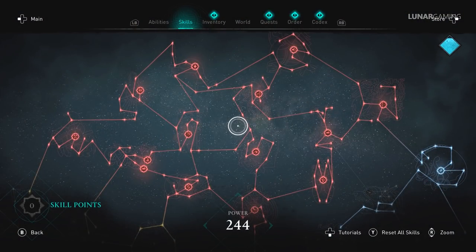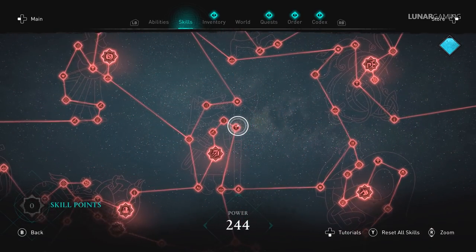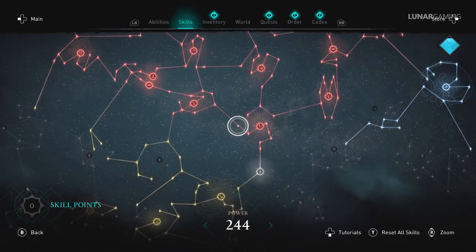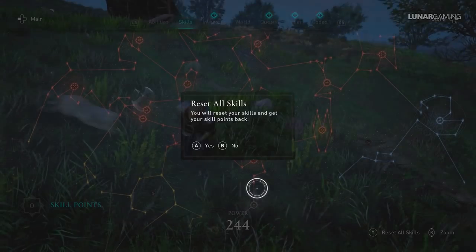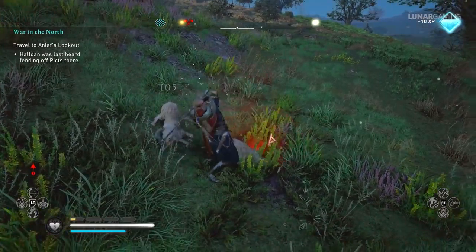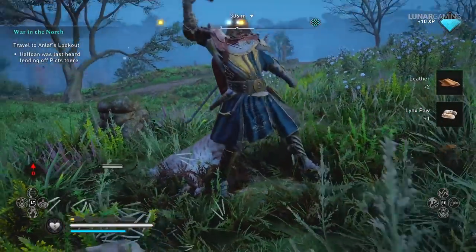When you first start, focus on one type of armor — bear, raven, or wolf — and upgrade the appropriate skill tree for that. This will give you a big boost to your weapons and armor early on, but you will eventually start upgrading the other skill trees too. You can respec your skills at any time if you change to a new weapon or armor type. Make sure to kill every animal you come across — not only for the XP and rations, but animal parts are needed for hunter challenges and altar tributes, and they can be sold for silver.